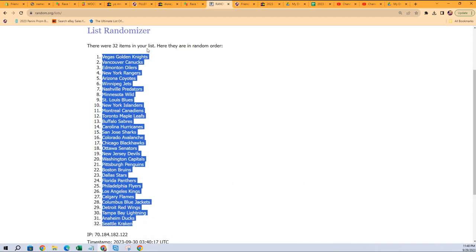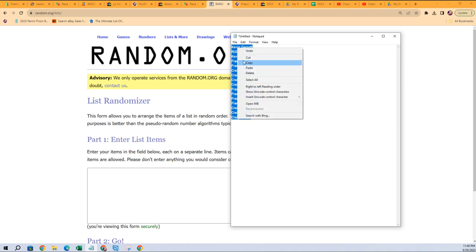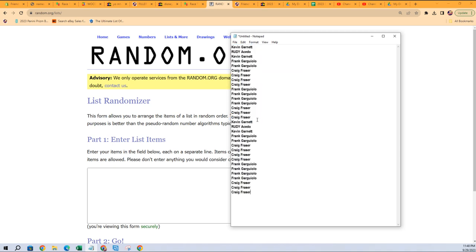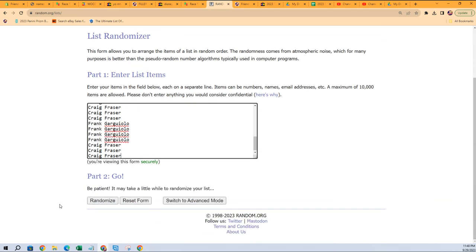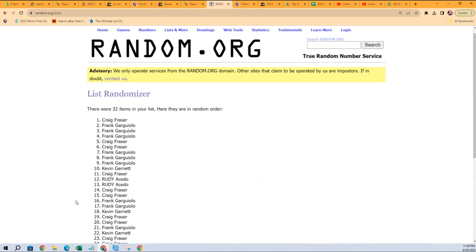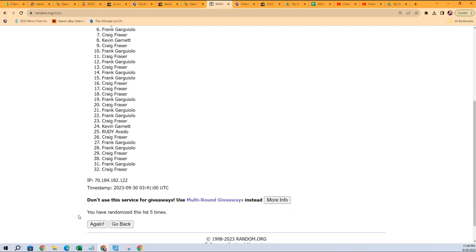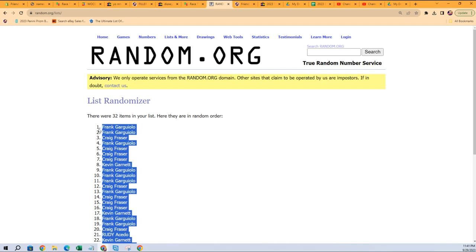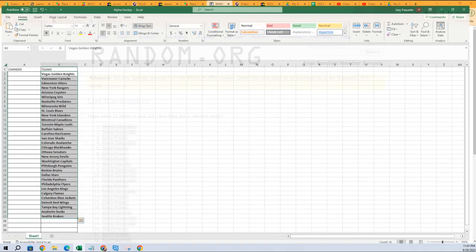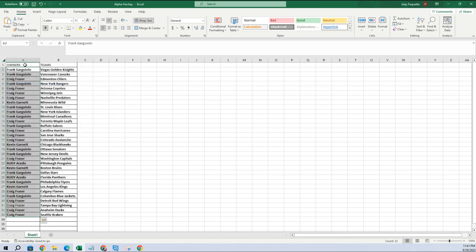And then we're gonna do the same thing with the owner names. We are going to copy and paste this list twice because everybody gets two teams, and this should be our 32. So here we go, seven times through — that's one, two, three, four, five, six, and seven. So Craig is at the bottom, Frank G you're at the top. Gonna copy that list and paste special text right here, and let's give this a little bit of yellow color.